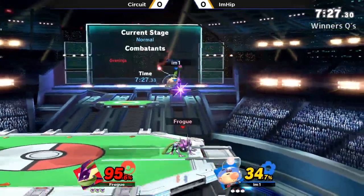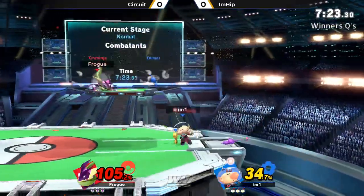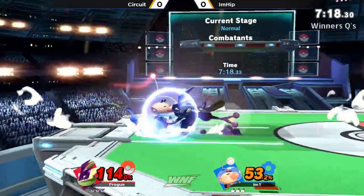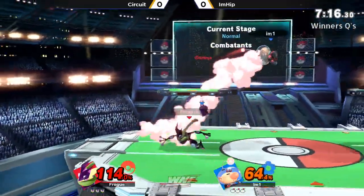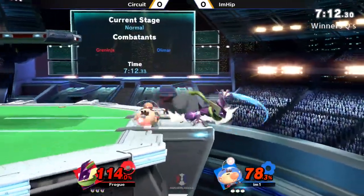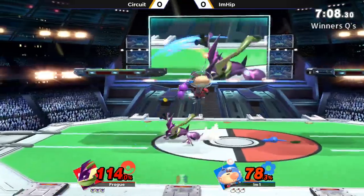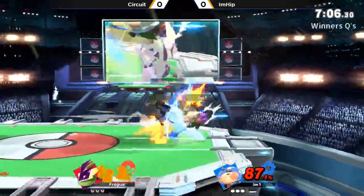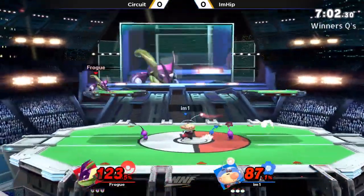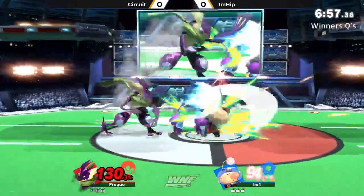Okay, there's a water shuriken, some pressure in the corner. Down air from I'm Hit, probably Olimar's best landing option, just because it is that disjoint as well — really great space for Circuit there. We're going to see a lot of drift nairs, a lot of cross-up nairs; it's going to be Greninja's main option for getting in through the air. He also has some pokes — he does have the dash down tilt, or just down tilt in general. Dash attacks are a really good opener as well; those are both really good launching tools and kind of just combo from there going to up airs.